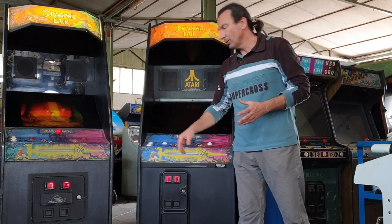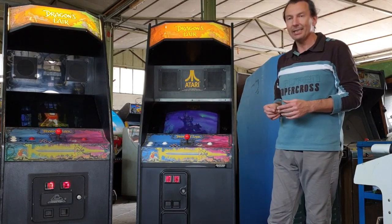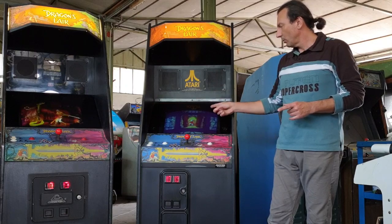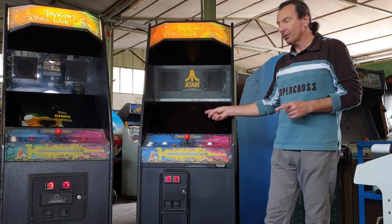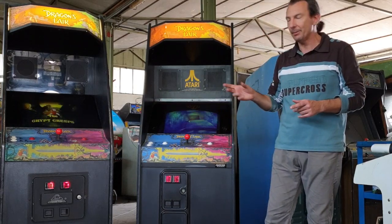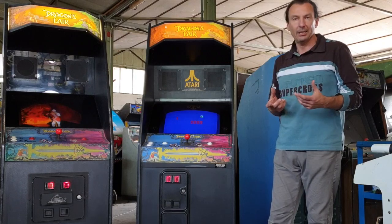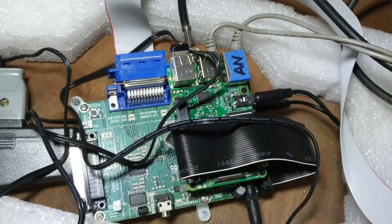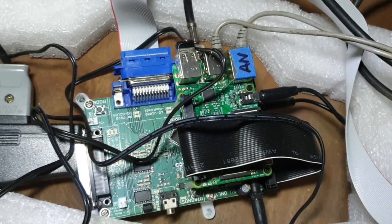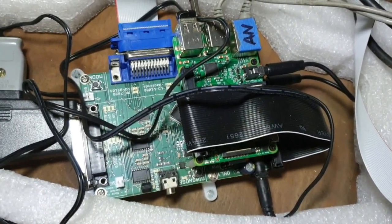Adesso vi metto il player. Noterete una differenza di colore tra i due incredibile. Perché? Questo ha ancora il player con il disco originale, questo invece ha uno strumento che si chiama Dexter. Quello americano ha un Dexter, che è praticamente un semplicissimo Raspberry adattato per funzionare con le schede sia Atari che Cinematronics.